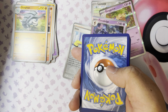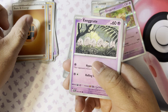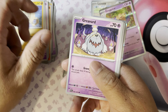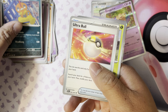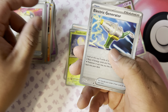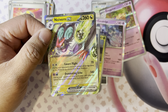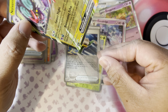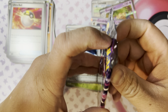Pack three — code card. You got energy, Exeggcute, Mankey, Greavard, Whimsicott, Scraggy, Ultra Ball, Toxicroak, Electric Generator, and Noivern EX. Nice! Let's sleeve it up.